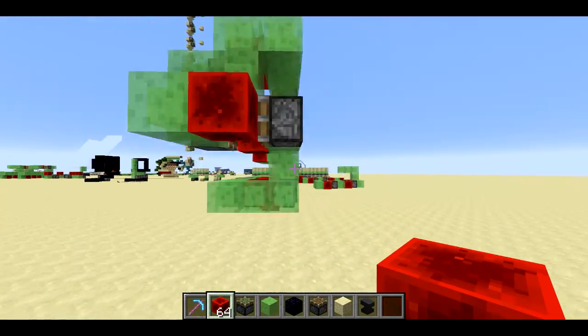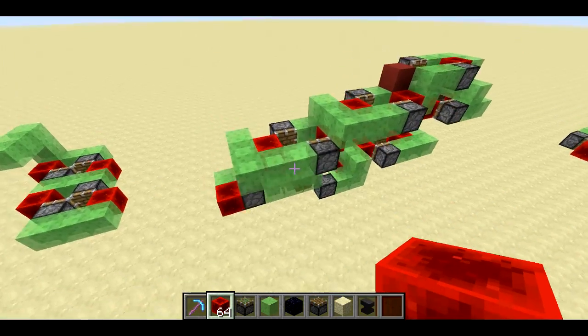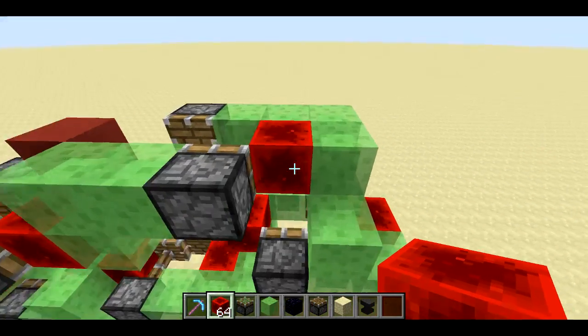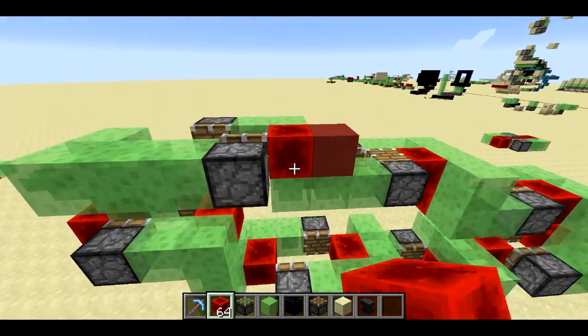Now this is like any other slime block flying machine — you can see it's not touching the ground, so this could be way up in the air. But the difference between this one and a normal slime block flying machine is that it can be controlled to go either direction.